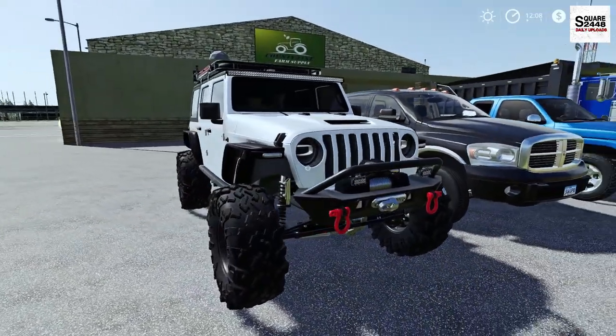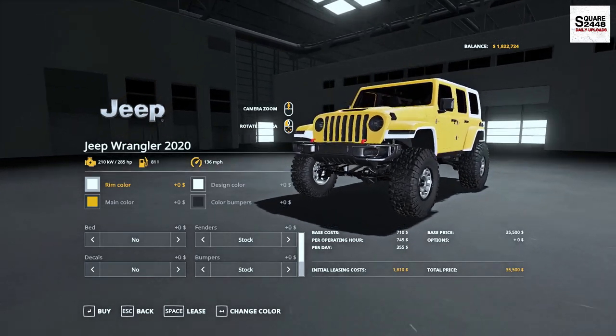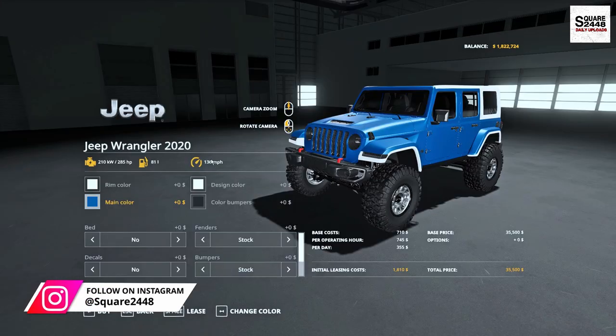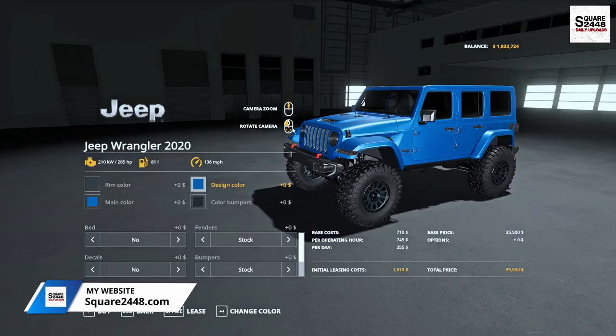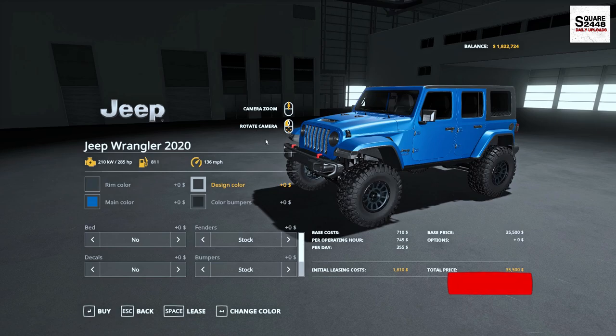Up first we have the all-new Jeep Wrangler Unlimited 4-Door. It can be found under the Cars category with a starting price of $35,000. There are quite a few new colors which look pretty neat, and the rims are color changeable as well along with the design feature — you could have a color match or even a two-tone paint.